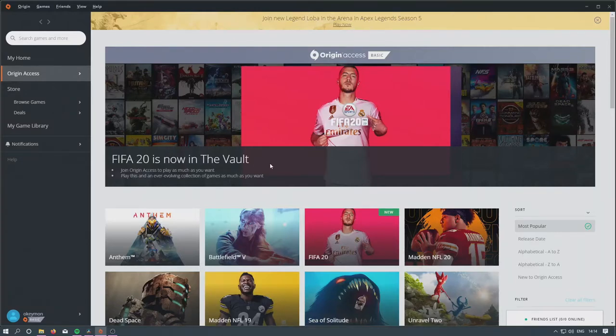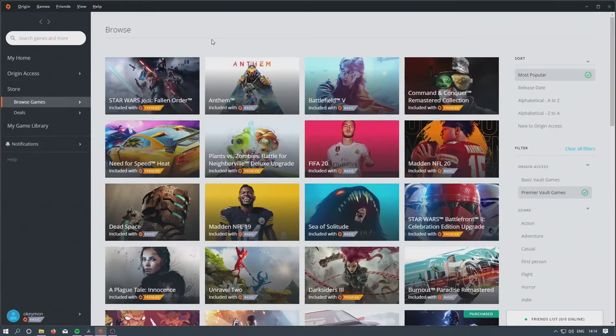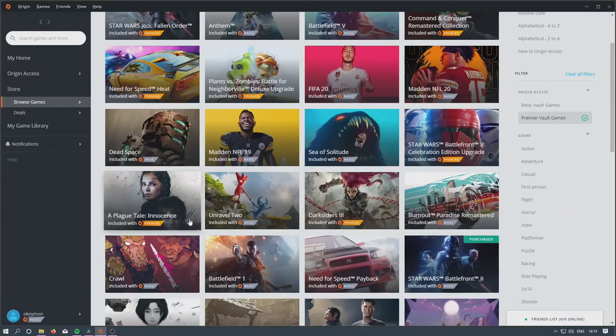Premier's additional 11 pounds a month, at least for the FPS genre, isn't going to do very much for you. The more I look at this, I'm not sure what Premier's £14.99 a month really offers. FIFA 20 and Madden 20 have both moved to the basic subscription, so really the only games you're getting for the extra money are Star Wars Jedi, Command and Conquer Remastered, Need for Speed Heat, and A Plague Tale: Innocence — and A Plague Tale you can play on Game Pass for a cheaper monthly price.